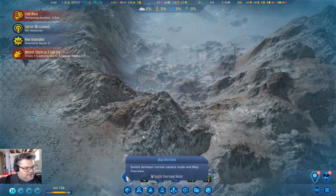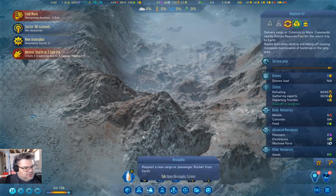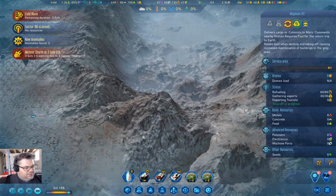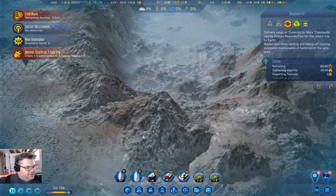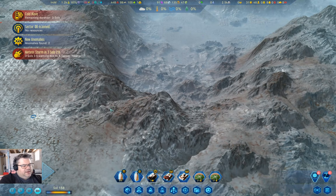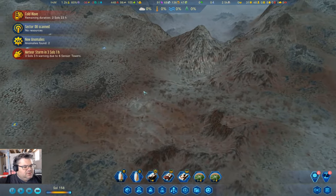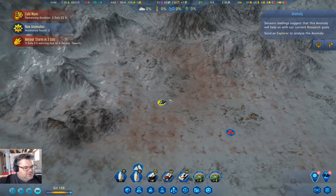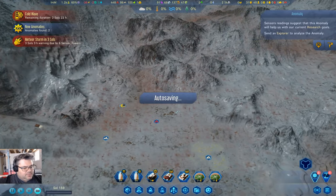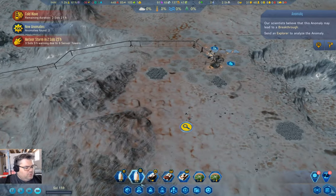Let's speed that up and you can launch. And then let's go in here — cargo rocket launch. We've got another export heading back to Earth. No resources there. We have more anomalies — that's science, and that's a breakthrough! Let's just check in on the scanning — we'll scan that.